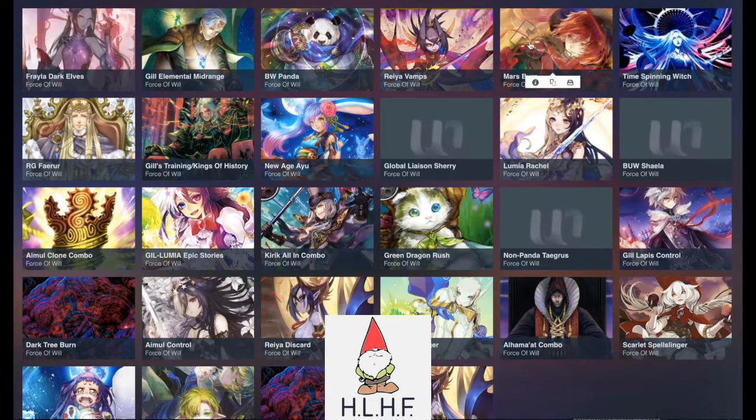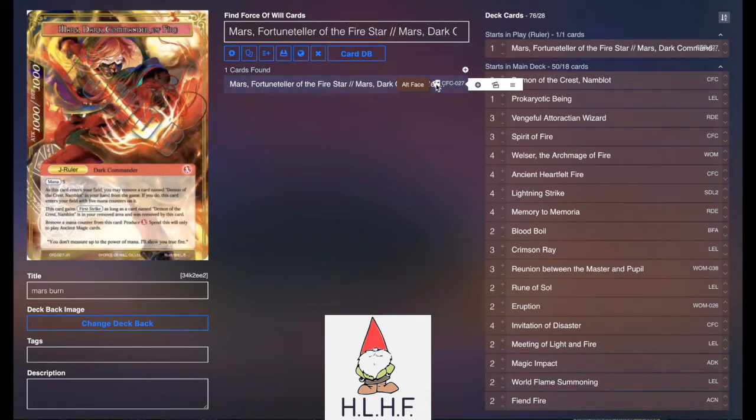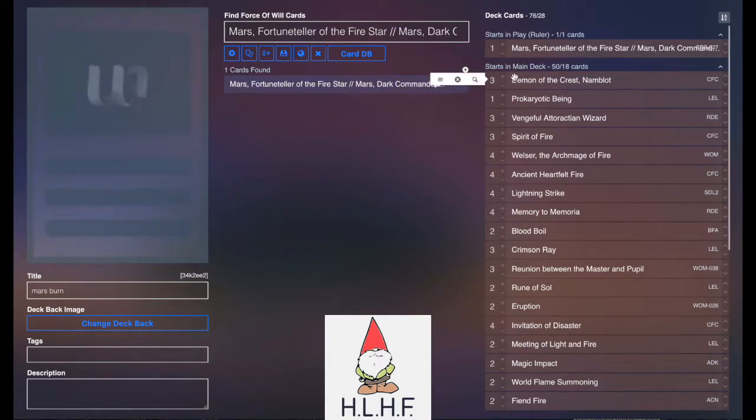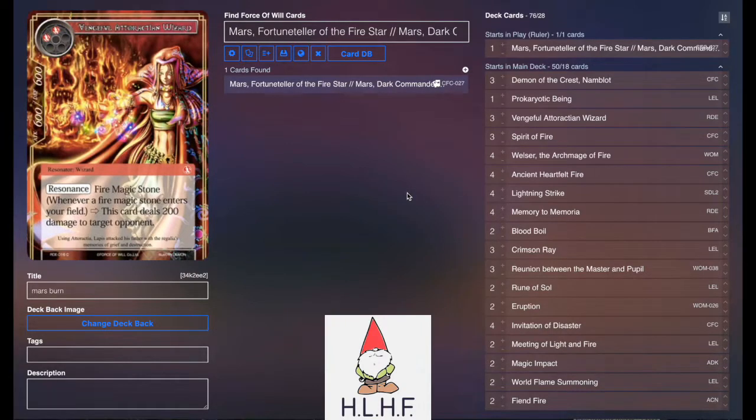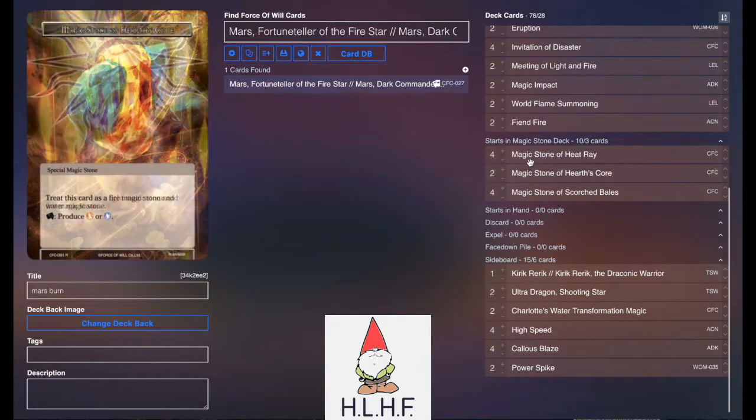Moving over into Pete's list: Mars Burn. Mars on his front side gains 2 mana counters, though it doesn't have any way to gain them on itself other than flipping. It flips over and gains 5 counters when it enters — or 10 if you remove Namblot — and gains first strike if Namblot is removed. So obviously we're playing 3 Namblot. For stones, it plays 4 Heat Ray, 2 Hearts Core, and 4 Scorched Bales — so it is red, white, blue, and black.